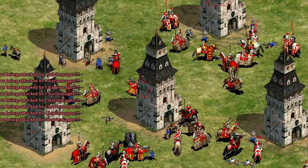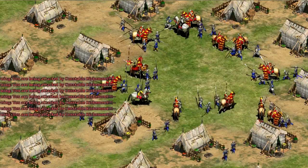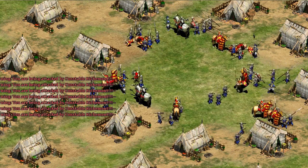When you battle mounted units, the health and armor you're dealing with belong to the horse. Once the horse is taken down, you'll still have to face the rider as a foot soldier.